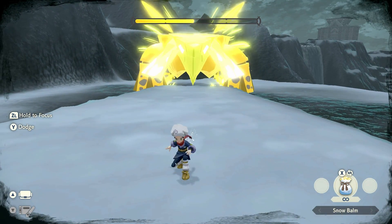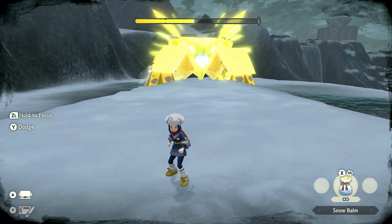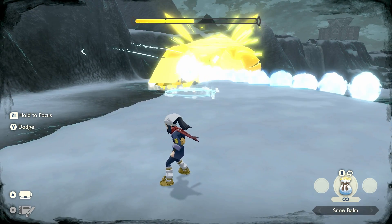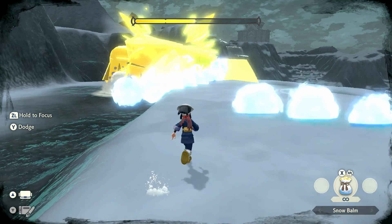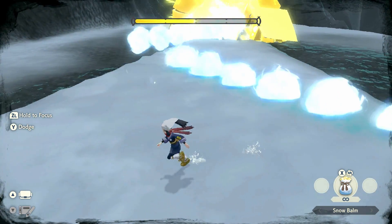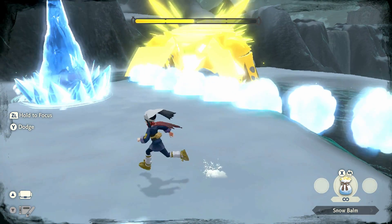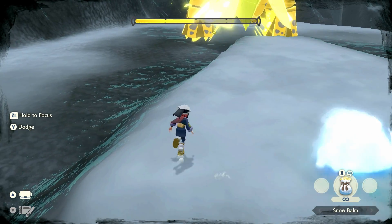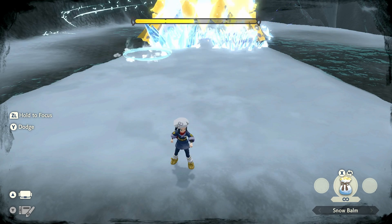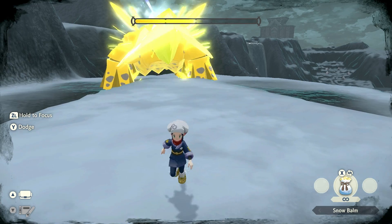Now we jump to the third HP bar, and here is where his attacks start to change a little bit. When he throws out his Ice Balls again, they're going to be mixed in with some Ice Shards. But since we're staying in the back, it really doesn't affect us at all. For the Ice Shards attack this time, they're not going to be middle, left, and right — they're just going to go from top to bottom and set up spikes which we obviously can't cross. But again, it doesn't matter because we're in the back.